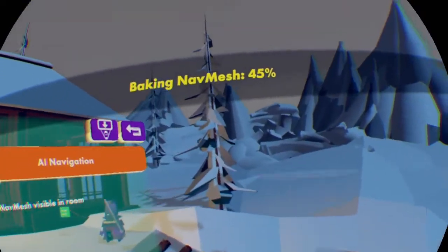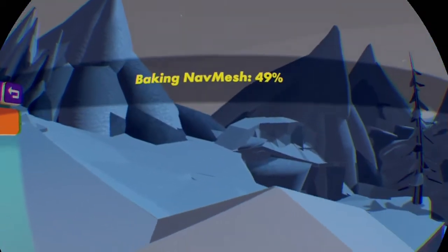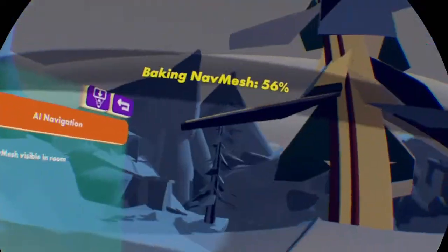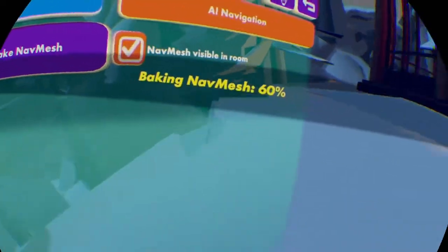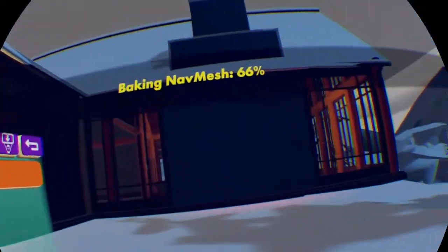So bake the navigation mesh, and then once it's done baking they'll have a way to move around. And while it's baking, I'll explain what a nav mesh actually is. A navigation mesh is basically this purple mesh that goes all over everything, and it basically tells the AI where it can and can't walk.